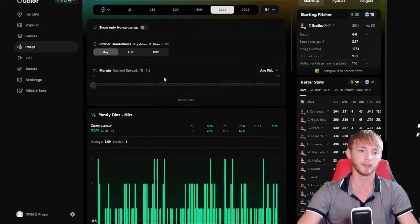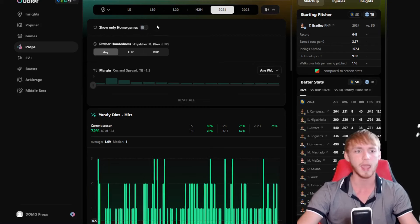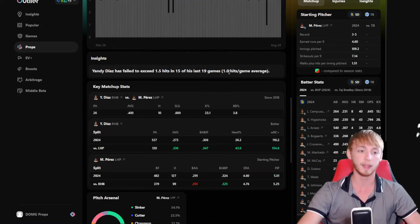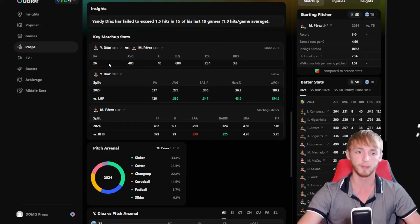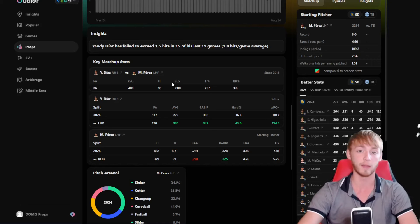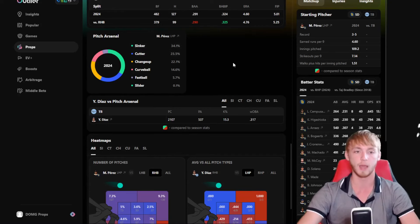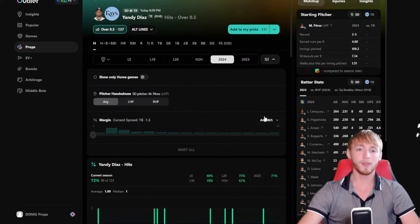Now getting into Diaz — he's had a hit in 72% of games this year, but against left-handed pitching he's hitting in 80% of games, 24 out of 30. In games where his team wins — and they are favored today — he's over in 75% of games. A lot of really nice splits trending in the right direction for him to have a hit today. He faces Martin Perez, who has had a rough season with a 4.6 ERA. Diaz has 26 plate appearances against Perez with a hit about 40% of the time. He has a .318 on-base average against the sinker and .349 against the cutter — those are Perez's top two pitches, thrown about 67-68% of the time. So that is the first play.